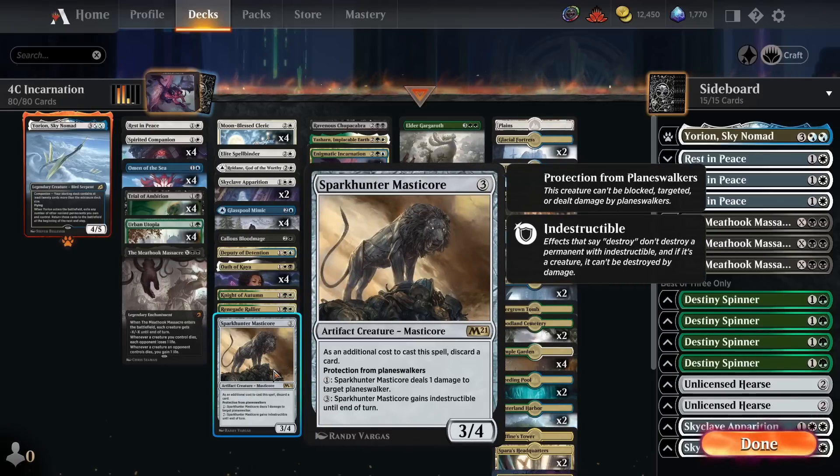Finally in the three-mana slot, we've got a single copy of Spark Hunter Mastercore. It's very good against Planeswalkers — it has protection from Planeswalkers so it can't be killed by Teferi or Wandering Emperor, and we can pay one to deal a damage to a target Planeswalker. This is great at killing Planeswalkers without ever having to attack them, since Control is very good at defending Planeswalkers with tokens from Shark Typhoon and Wandering Emperor plus lots of removal. We can also pay three to give it indestructible, which means it survives Fateful Absence and wrath effects. It also hits Planeswalkers in other decks — Rakdos Midrange running Chandra, and some Red-Black Sacrifice decks running Omnath.